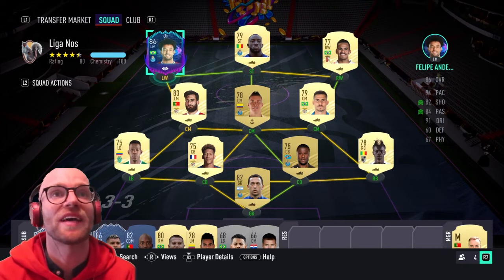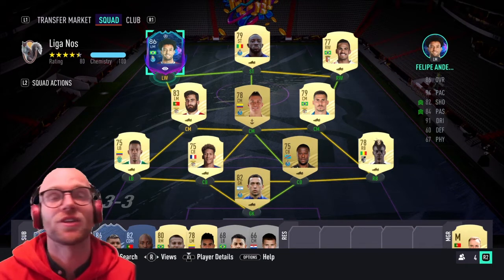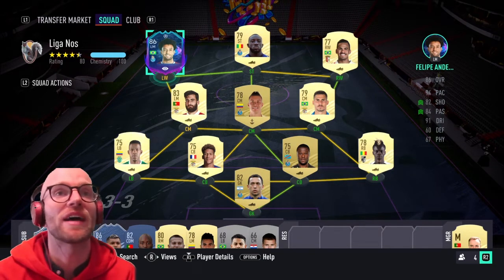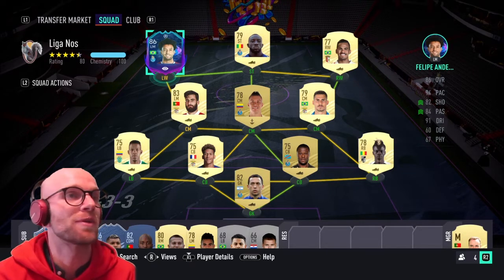On the left wing spot we have Felipe Andersen. We have the UCL card of course, but you can also use his normal card. This card has 94 pace, 91 dribbling and 82 shooting — so absolutely fantastic.